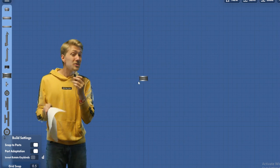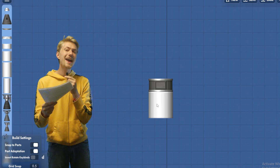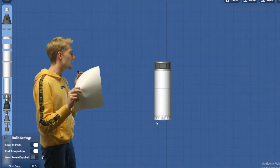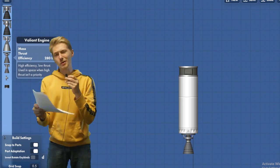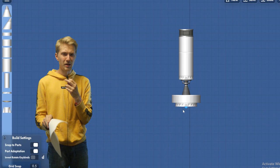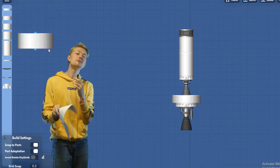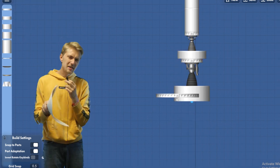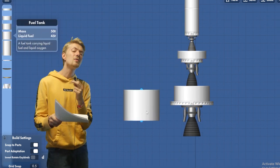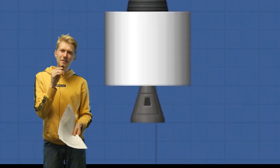We start by placing a 4x2 probe at the top of the build area, followed by a 4x4 fuel tank, and followed by a 4x6 fuel tank. Connect a 4x1 separator below that, and place a Valiant engine below the separator. Next place an 8x2 fuel tank, followed by a 6x1 separator. Place a Hawk engine below that, and connect a 10x4 fuel tank below the Hawk engine. Then attach a 12x1 separator under the fuel tank, and place a Titan engine along with a 10x8 fuel tank under that. And finally, add the capsule at the bottom?